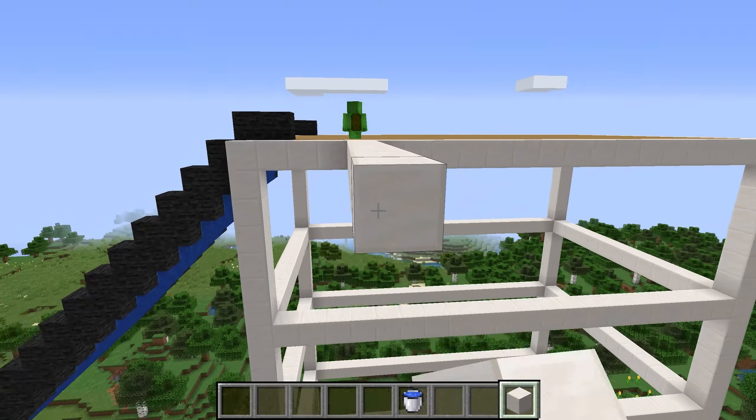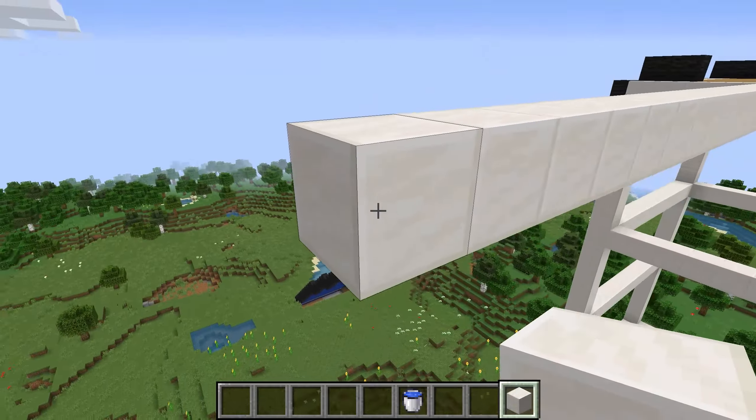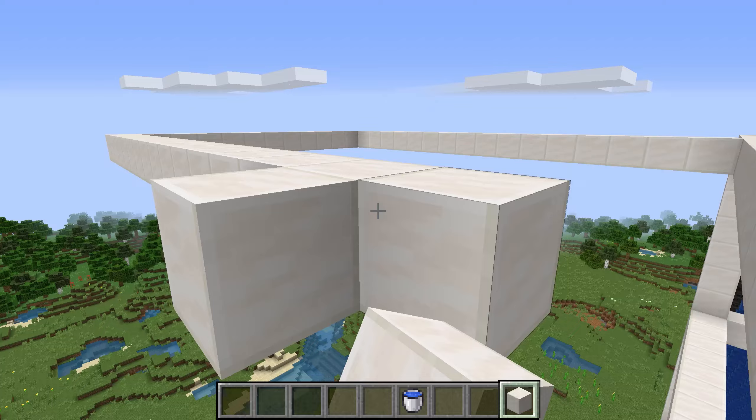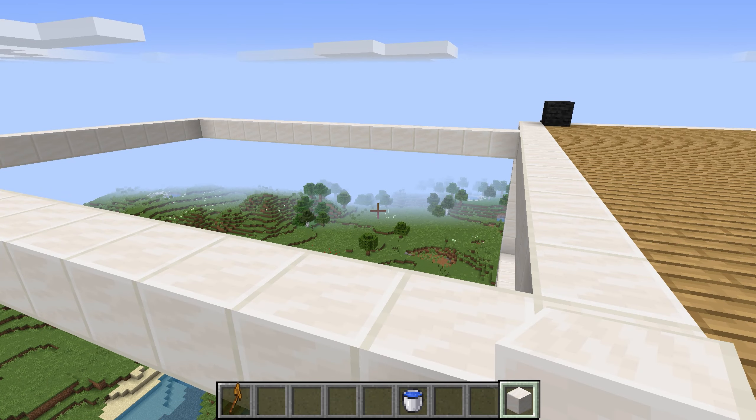All right! First up, we'll build the base of the water park. I'll help you out. Thanks, Mikey. So for the first part, I'd like to make some pillars, like this.